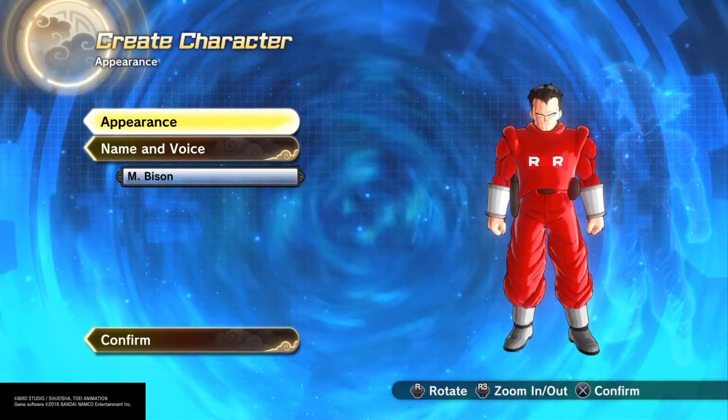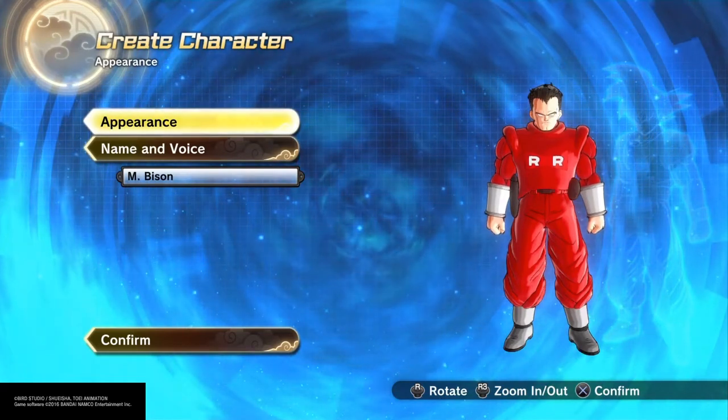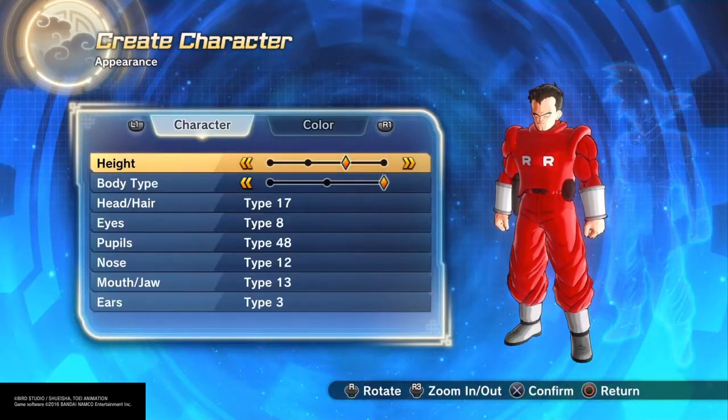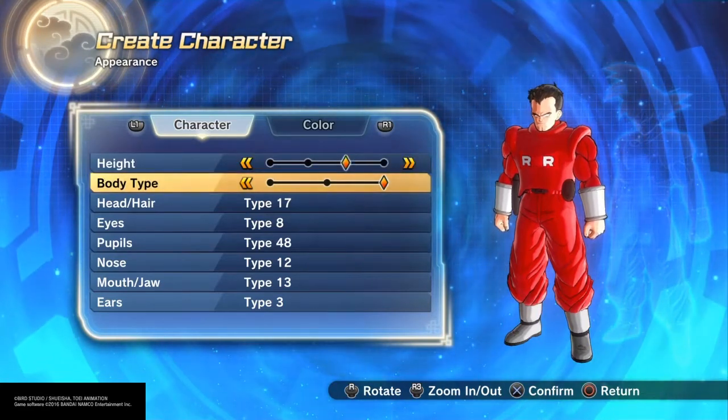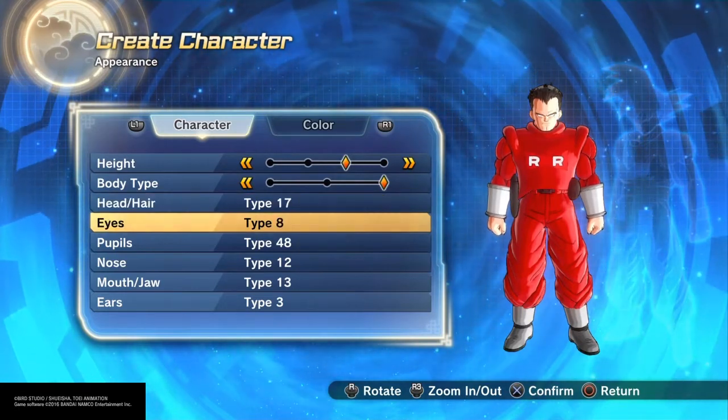This is the Drunk Sandbag again with another character creation. Today I'm making M. Bison from Street Fighter. For his appearance, I give him the third height, the third body type, and head hair type 17.